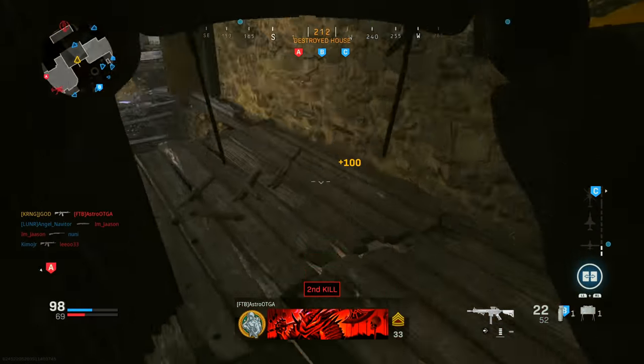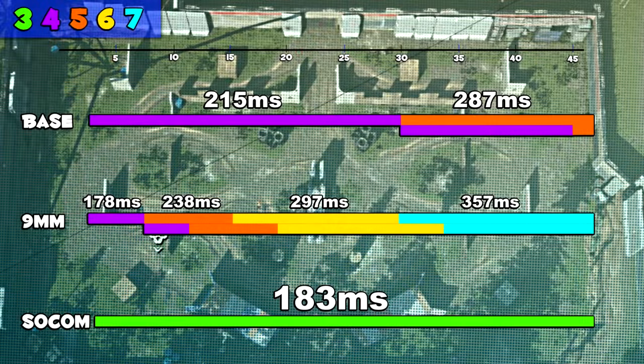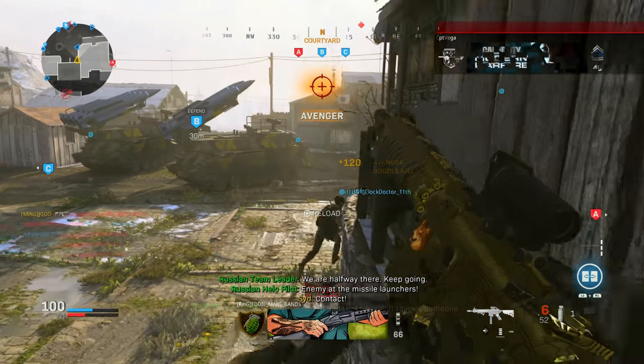Looking at the base time to kill in milliseconds: the base weapon is 215 milliseconds out to about 30 meters. The 9mm has a fast time to kill at point-blank ranges but drops off significantly at distance. The SOCOM is always exactly 183 milliseconds regardless of range.